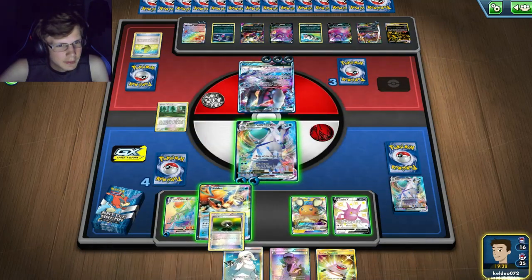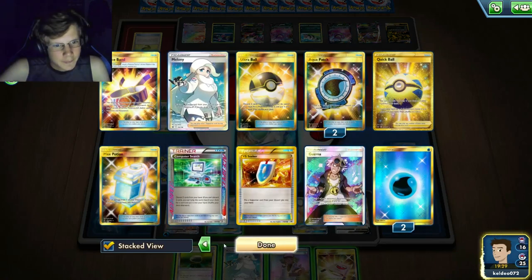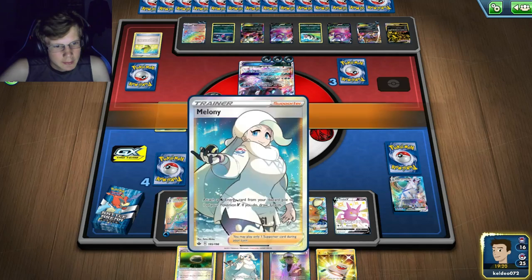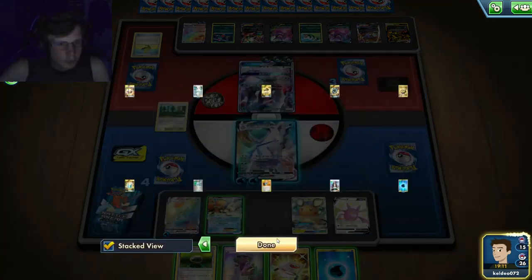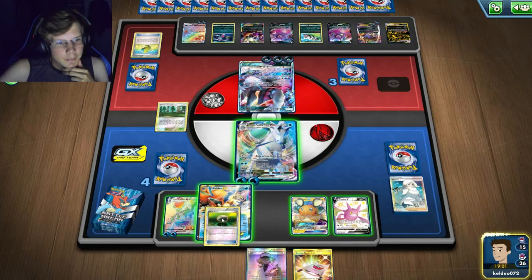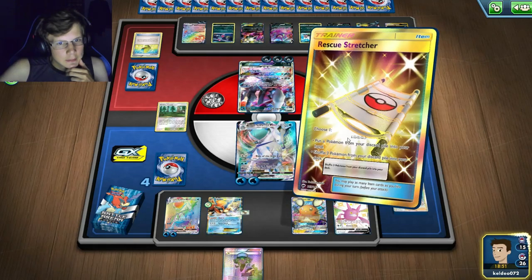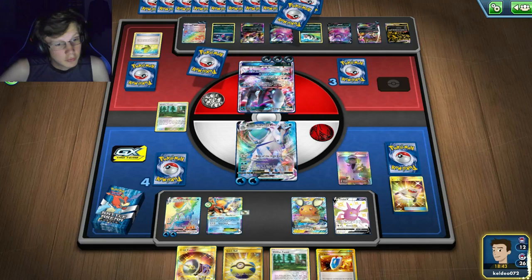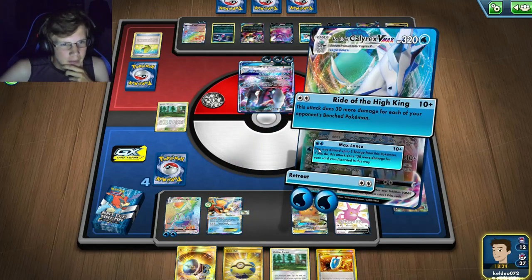I'll give him an N to the face. If he Field Blowers again that would be really unfortunate — I kind of don't even want to use the Float now. I'll take the energy and use Gust Catcher. I do have a Computer Search — actually no I don't. I'll attach the Float. I should probably Rescue now and put Tapu back in my hand — that would be a good idea. I'll N him — good night to that fat hand.